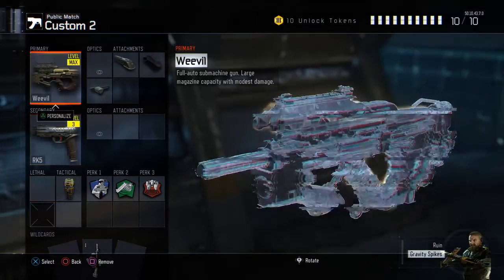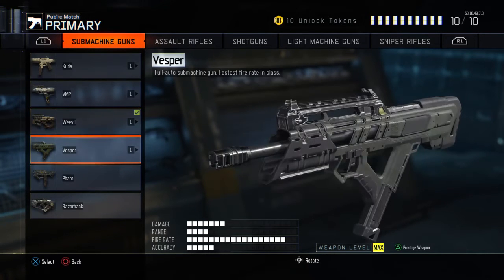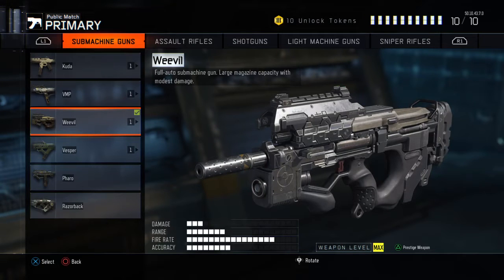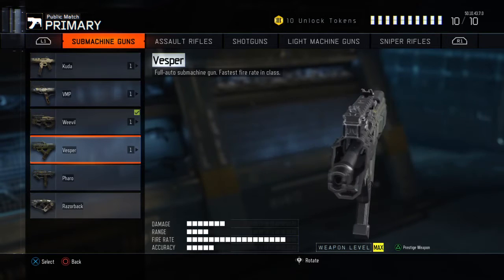Once you unlock the Weevil — it's like the third SMG you'll be able to unlock — if you see all the damage, fire rate, range, and accuracy stats you'll be like 'what the heck, damage is only three?' But it also has a fast fire rate that's almost as fast as the Vesper.